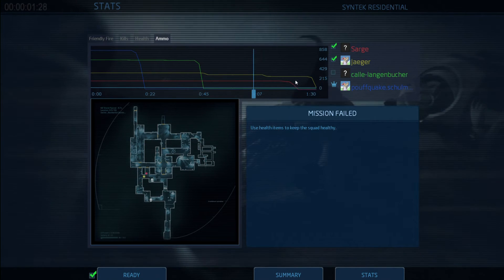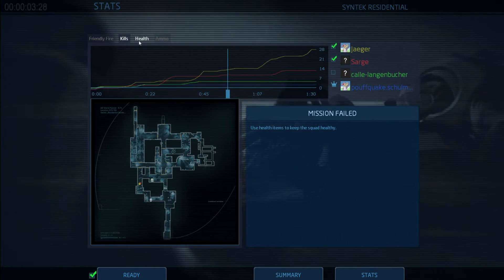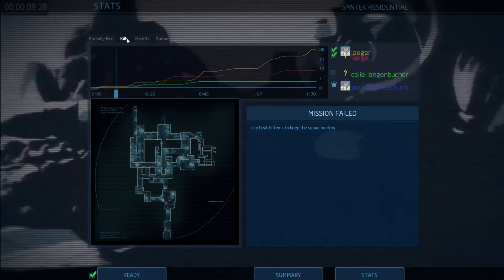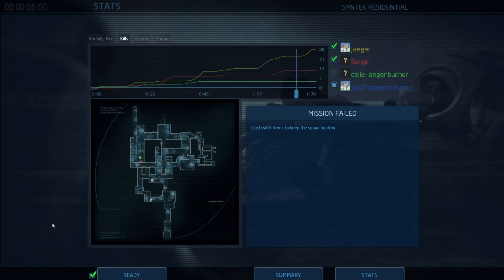Blue flatline, green flatline, red flatline, yellow flatline — that's how you can tell. This bar shows you the same thing. Blue died quick — he got into something serious. Friendly fire: nobody hit each other, at least. Come on, I'm ready, guys — let's get off this mission failed screen and play some video game. That's what we're here for. I wonder if they got the difficulty maxed out or something. Probably.